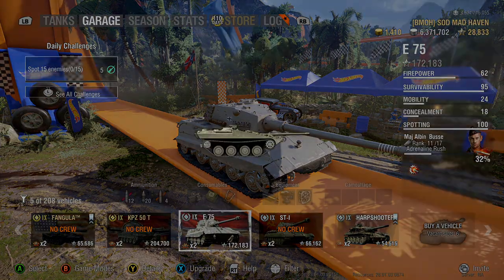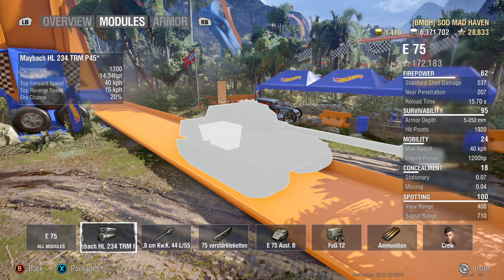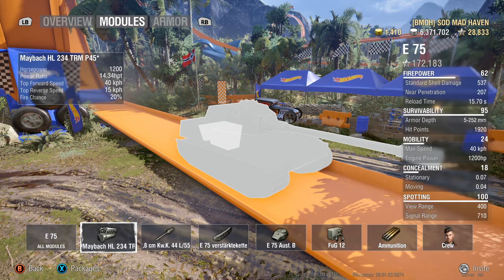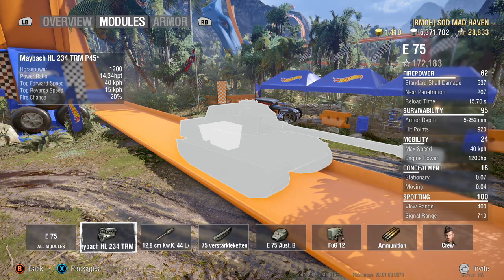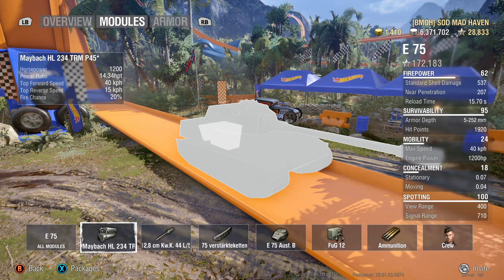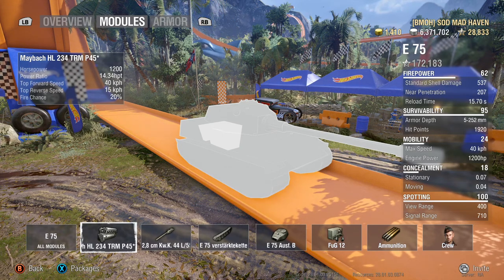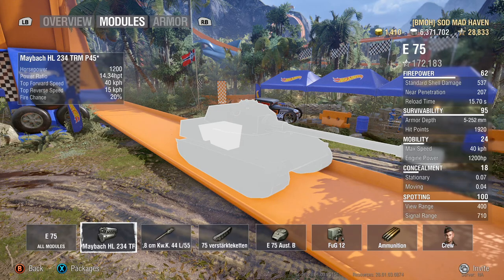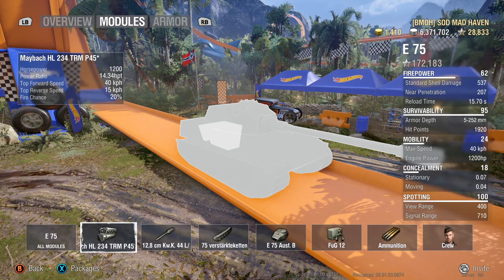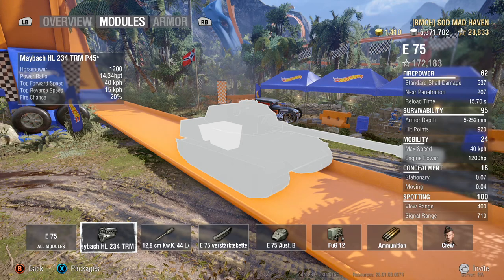Let's jump into the engine. At 1,200 horsepower with a 14.34 power-to-weight ratio, it holds up really nicely. It is a heavy tank, so you're not expecting it to be the fastest, but it does have a 40 top speed and a 15 reverse. That 15 reverse, especially inside a super heavy, makes getting in and out, taking pop shots, and using the weapon's accuracy fantastic. This tank is phenomenal.